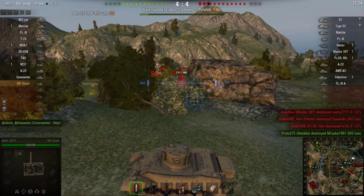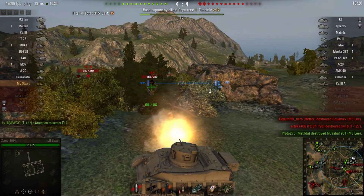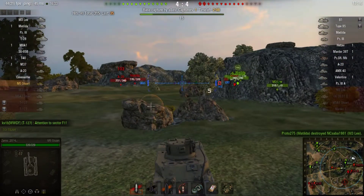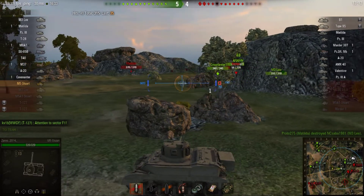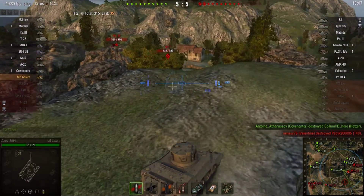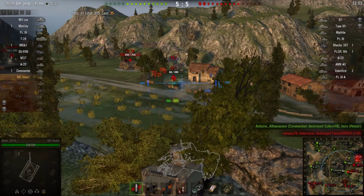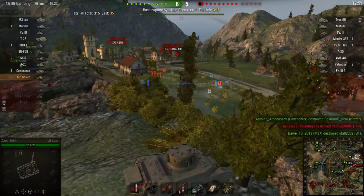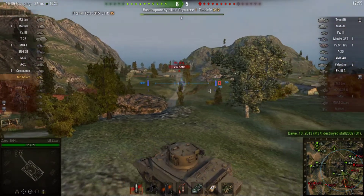Unfortunately this is a tier 4 tank — otherwise I would give it APCR and high explosive — but because it's so low tier I just can't really afford to spend so many credits on it. You'll notice that I'm struggling to get through that B1. I've unloaded two clips into him and done one damage out of the 10 shots I fired. I change position and try to get a little more of a flanking shot, but I was aiming at the flattest surface of his tank and still didn't manage to go through.